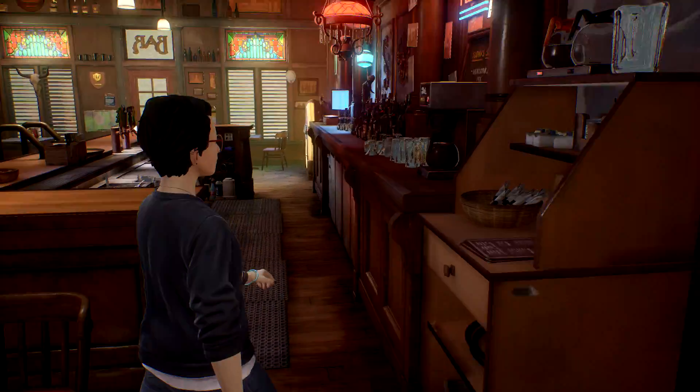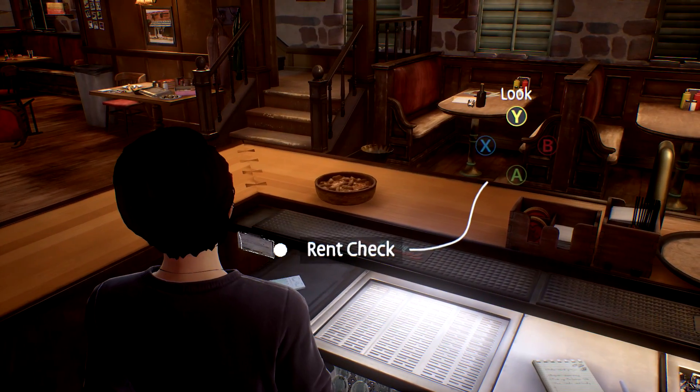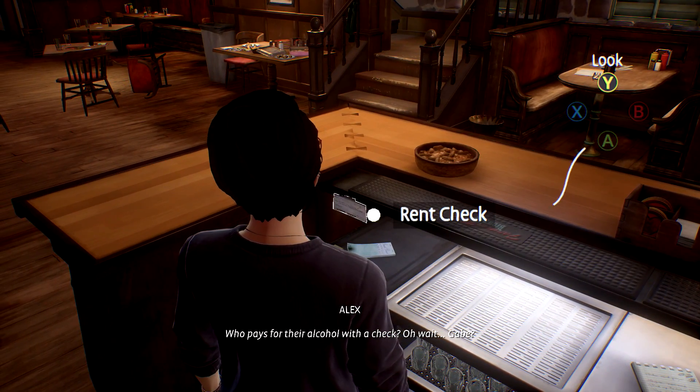Before you leave to go outside, make sure you check behind the counter. On the left side of the counter from this side is going to be this rent check.